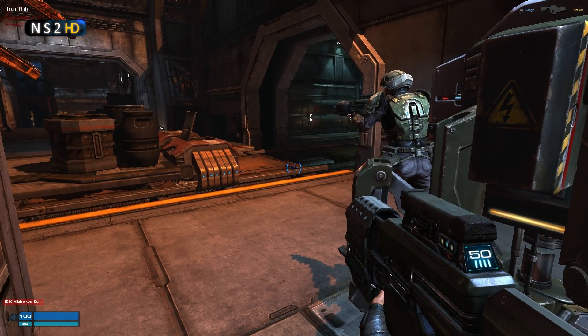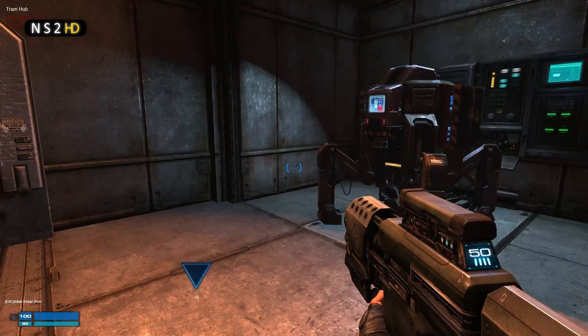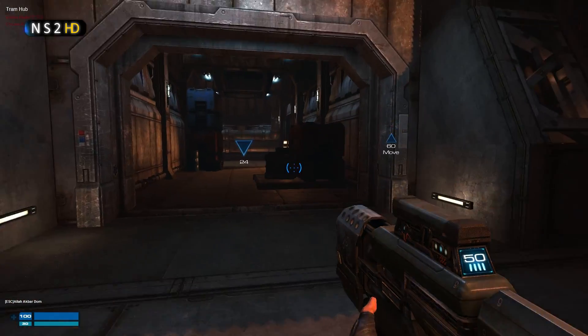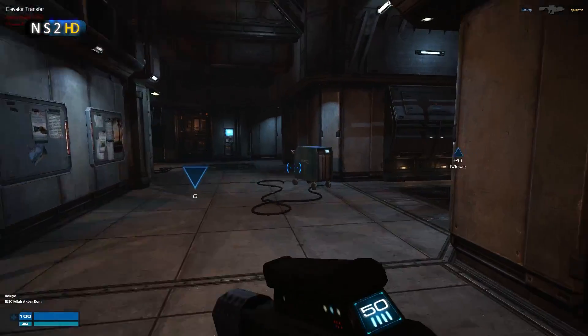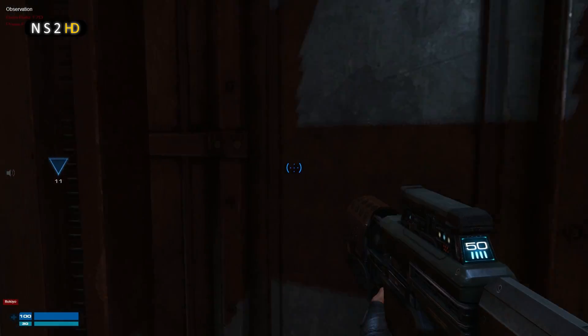So this is a follow-up to NS2HD number 150 because it shows you an effective use of waypoints in a real game. This commander is effectively using the waypoints to tell us exactly where we need to go. Note a new waypoint has popped up. Remember that the pointing-down triangles are your subway points that lead to your primary waypoint — in this case 'move,' which is the pointing-up triangle — which is in Observation.